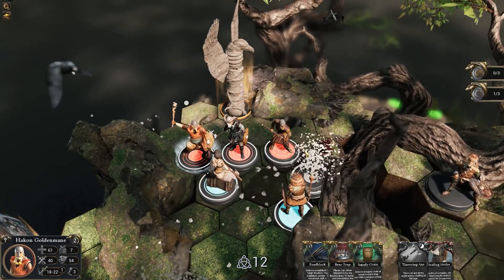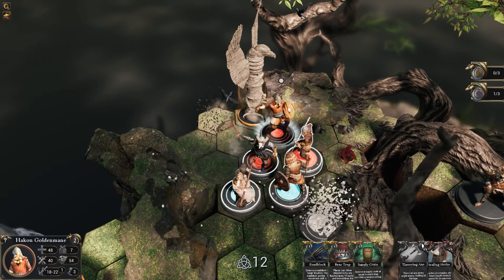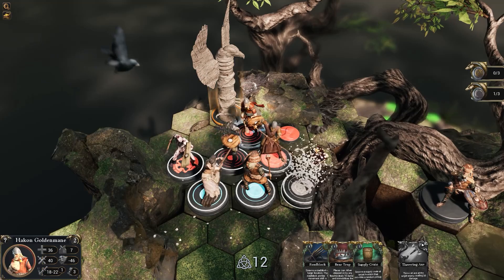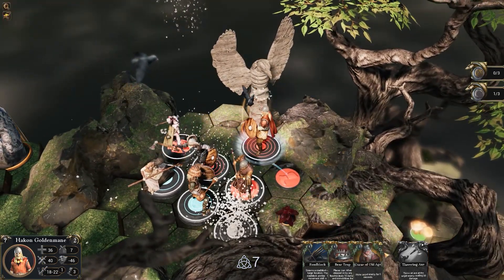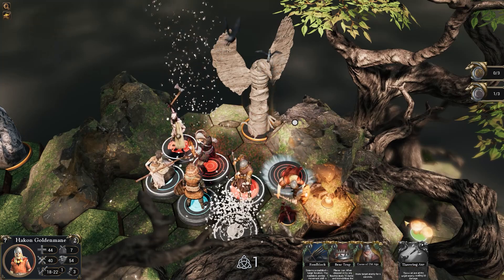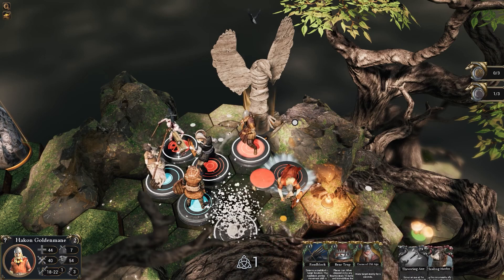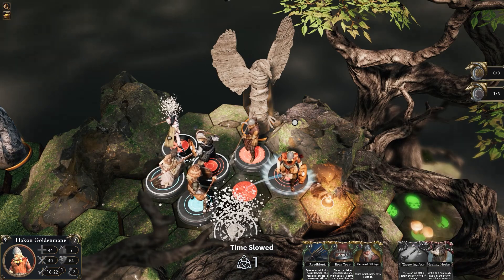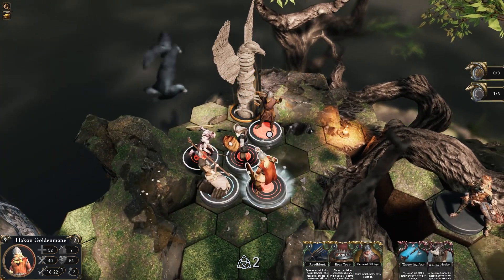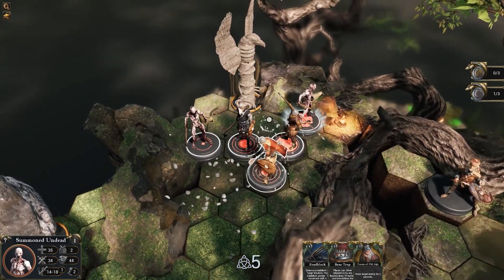What are these things? A swarm. They seem bad — they do not seem like good things to encounter. Pull back, you're injured. Heal herb yourself. Oh wow, we're getting a little bit swamped here. Supply crate. Curse of old age. Could really do with a heal. Move the spearman back a bit. And Harkon moves in to fill. Okay, one more down. Yeah, those swarms are nasty.